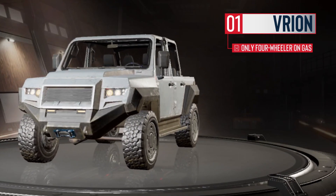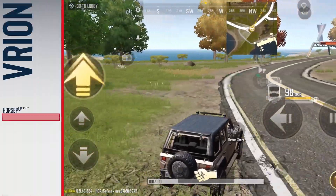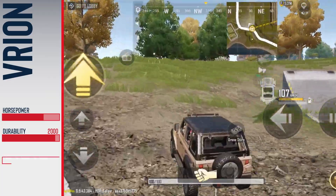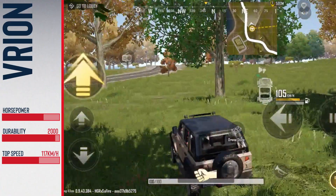Ryan is the only four-wheeler on Droid that runs on gas and replicates the same features of Erangel's UAZ. It comes with great horsepower and the same durability as the UAZ. However, the top speed of the Ryan is slightly higher and there's absolutely no drawback when it comes to off-road performance.